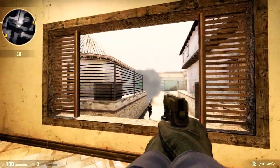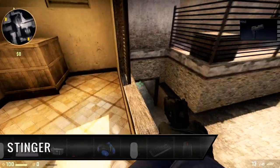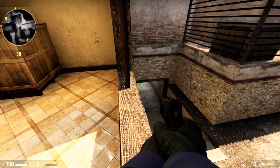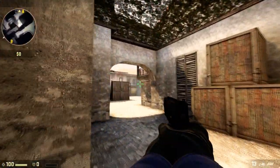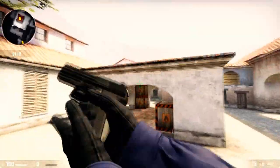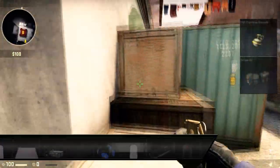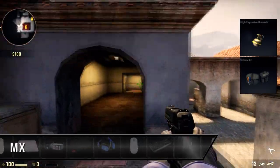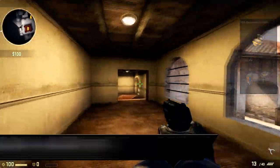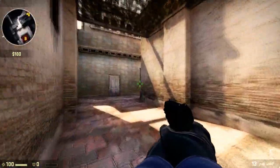Stinger covers his team from the window room, focusing on the tunnel in a short while. When the terrorists attack the bombsite, he moves to the jungle and prepares for the bombsite retake. MX buys HE and a defuse kit. Then he climbs the green box on B, and goes back to the house so as not to get blinded by any flashes. When he gets informed by his colleagues that the terrorists are attacking the A site, he starts off to the connector right away.